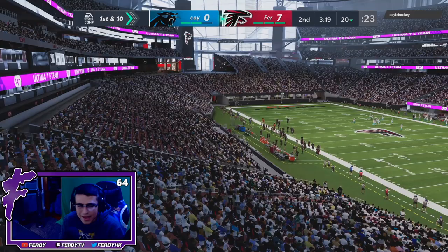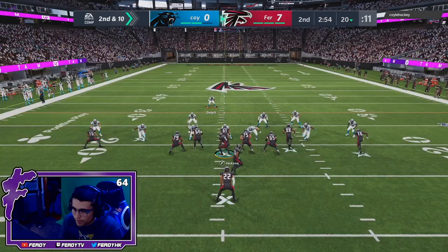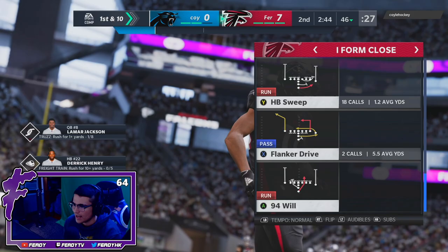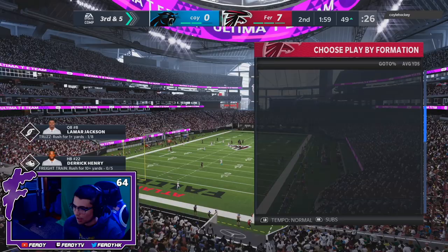We had a decent first drive with Tyler Lockett — we didn't get a touchdown but I think we had about 40 to 60 yards. Let's run that back — he's on Delpit. We should have Lockett wide open, let's go! Oh, I almost wiggled Williams — I was so close. Lockett's got four receptions for 71 yards right now, absolutely balling. I actually played pretty good defense there — he put Smith right in the zone where the crosser would be.